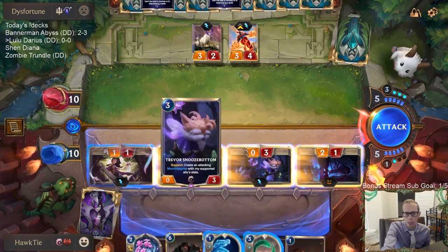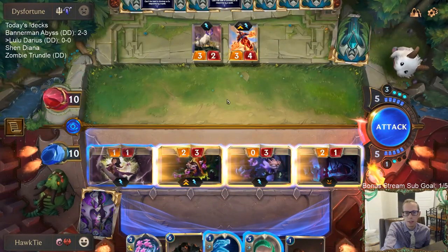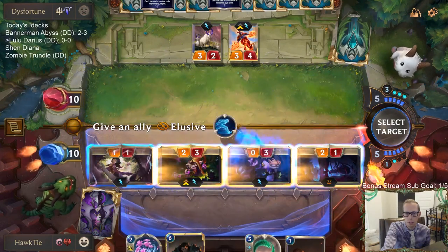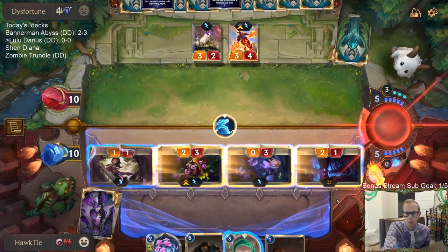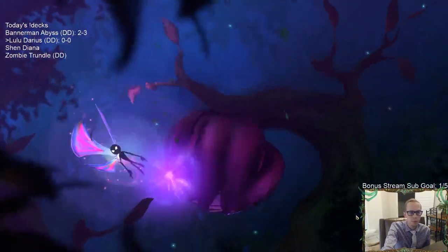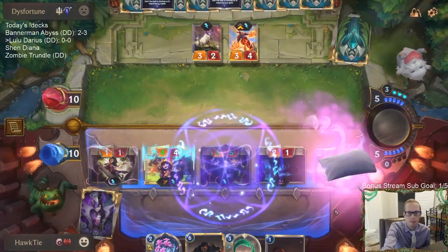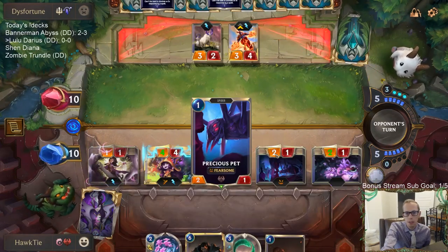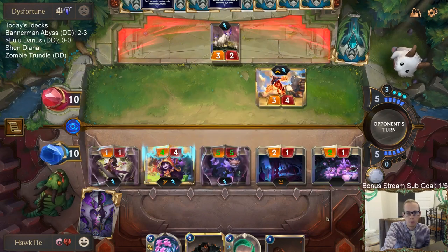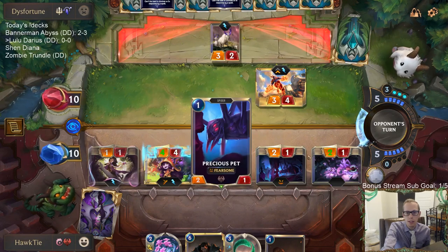We could Ghost one of these things and give them Elusive — maybe the 5-power one — so they'd be at 10, 5, 6, 7, 8 with Elusive. Maybe we should just use Twin Disciplines immediately as a plus-three plus-zero on the Precious Pet so it's a 5/1, and this would be a 5/1 as well. I was thinking of using Twin Disciplines after, but maybe I should have done that first to have both be 5/1s.